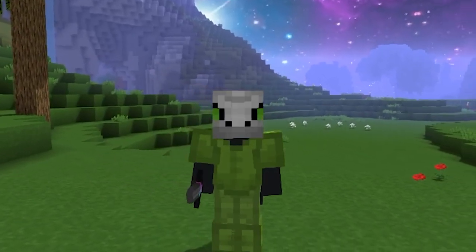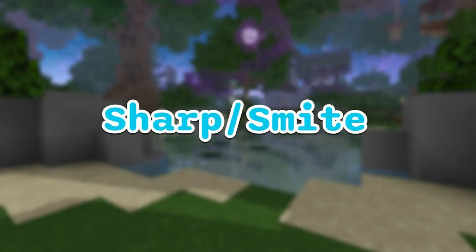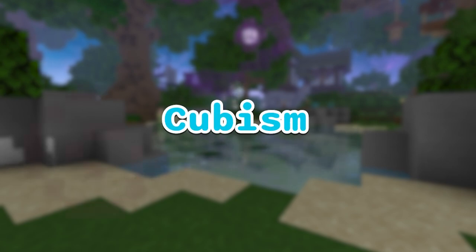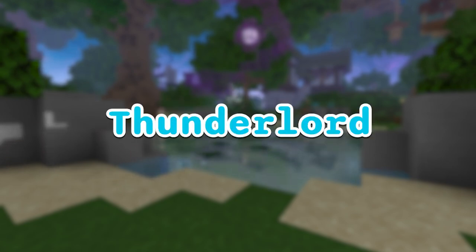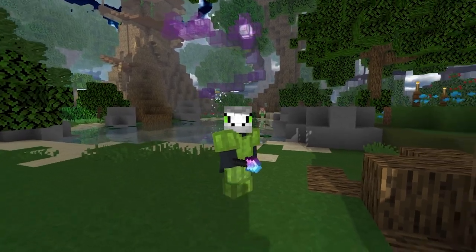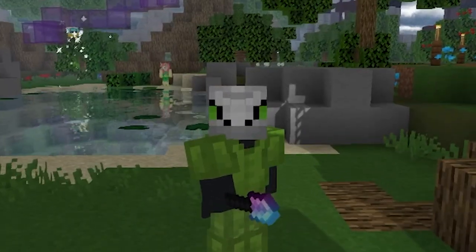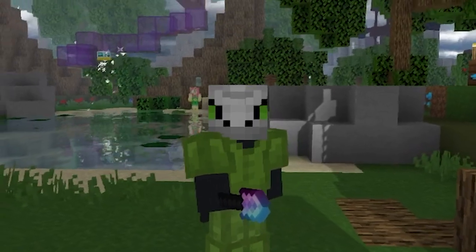You want to enchant your weapon with any enchantment you can get your hands on. The most important ones for damage are: Smite or Sharpness, Critical, Enderslayer, Cubism, Execute, and Thunderlord. You can choose between the Withered and Fabled reforges for your weapon. Don't forget to add Hot Potato Books, and maybe even the Art of War.